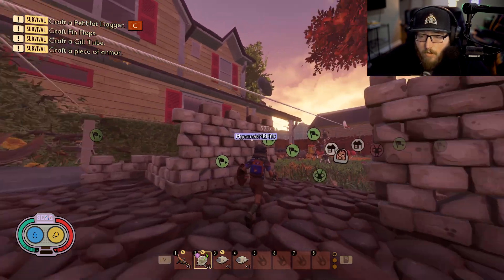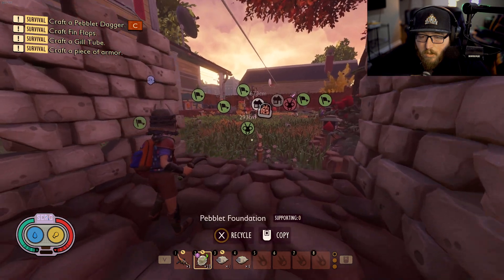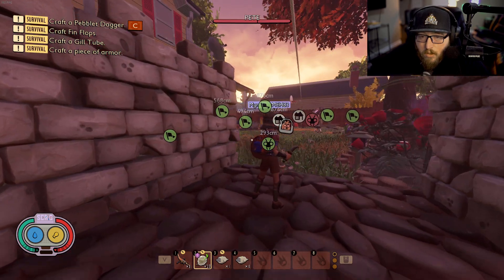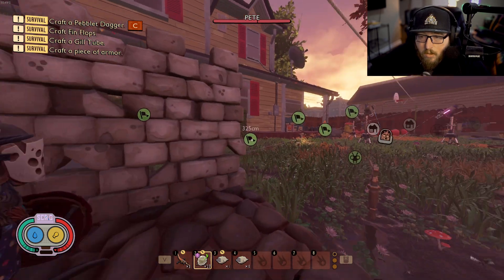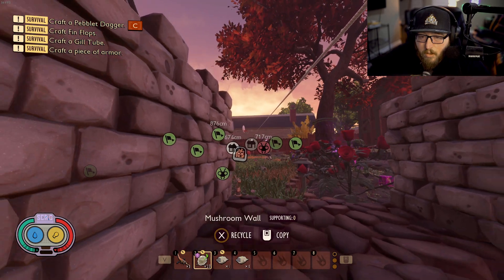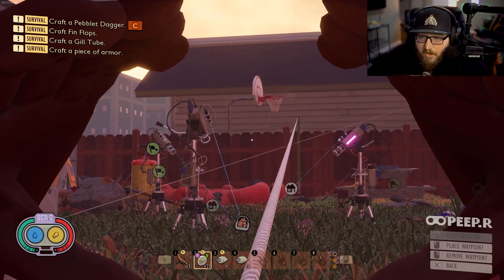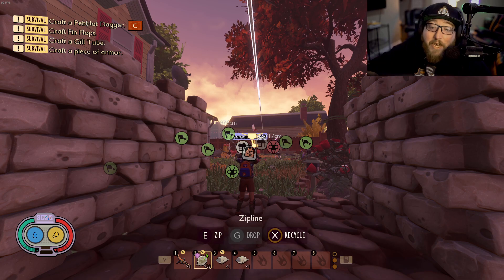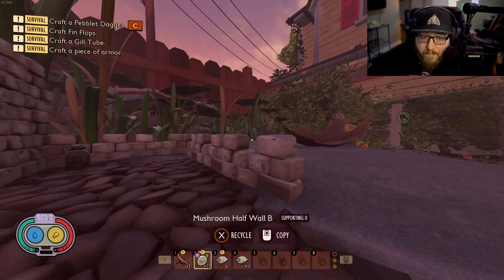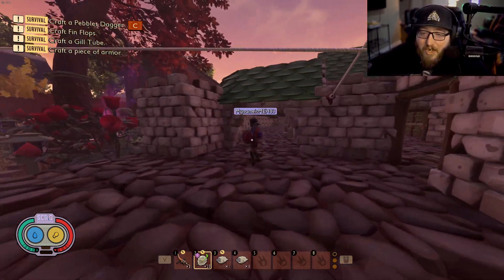I've got some zip lines here - one goes to the wooden stem area where I've got a tower there, just so I can send wooden stems wherever I want. It's definitely the best idea to pull stems from that area. If you don't pull stems from that area of the yard to wherever you're building, you're not a real Grounded player - because there's hundreds of stems down there.